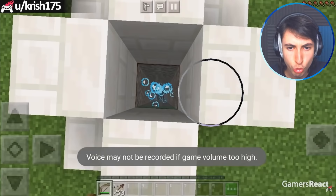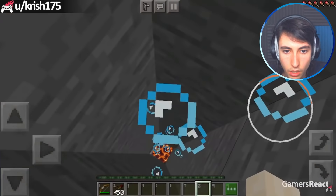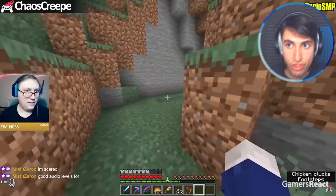New trap idea which uses bubbles. He's shooting a bunch of Potion of Harming. And then someone's gonna go through this thinking it's okay — like, oh, I'll just use the water elevator. And then... dude, that is crazy. That is so big brain.